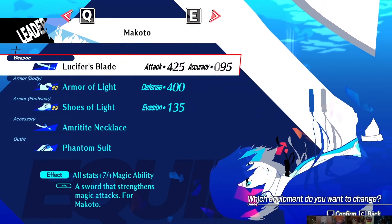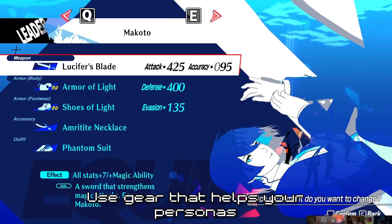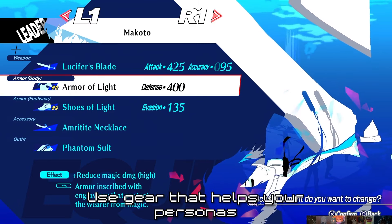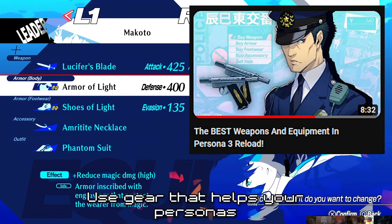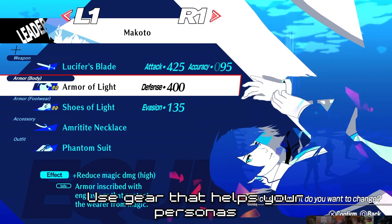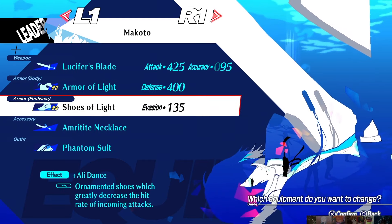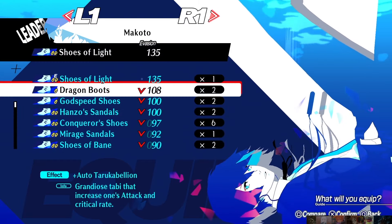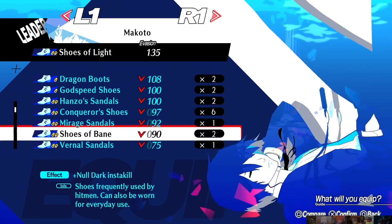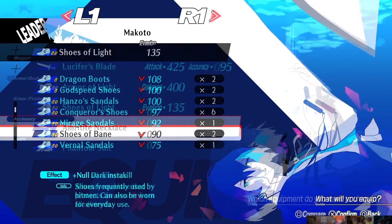My final tip for building strong personas is to think of your equipment as an extension of your persona. Your gear has skills on it as well, so think of how you can get these skills to work with your other personas. I like to use gear with some of the most powerful abilities so I don't have to put them on another persona. I use Lucifer's Blade because it gives a 25% damage boost to non-almighty magic, so I don't need to pass that skill down during fusion and can put another useful skill there instead. My Armor of Light makes me take much less magic damage, so even if my persona is weak to an element I'll take much less damage. Shoes of Light have very high evasion and come with Ali Dance. Shoes of Bane are also good for avoiding dark instant kills. Make sure you're thinking about how your gear can help your personas when picking them.